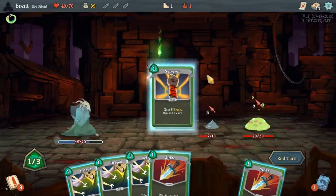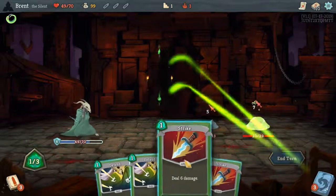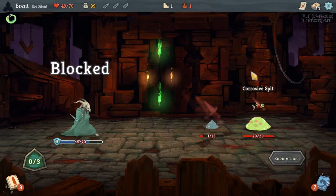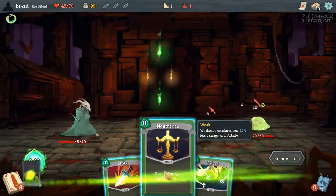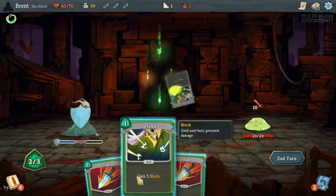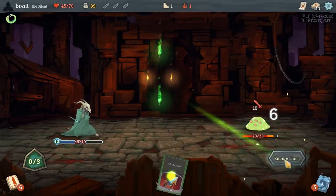Let's use the Survivor — drop the Defend and kill this. Oh, we couldn't kill that boy outright. My bad. It's fine though — we can kill him now with a Neutralize. Easy enough.